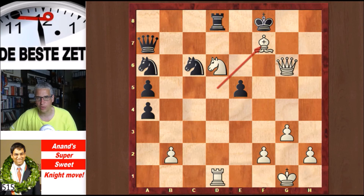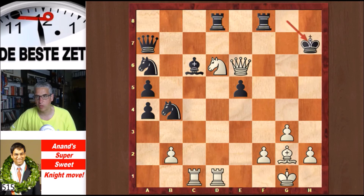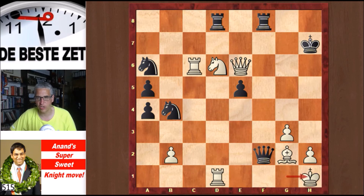Another variation after fxe5 in the position from the game: Qxe6 check, Kh7, Rxc6 — instead of taking on c6, Black can also take on f2, then Qxf2 check, but the king simply steps aside. Anand says the threat of Be4 is decisive here, and the engine agrees.